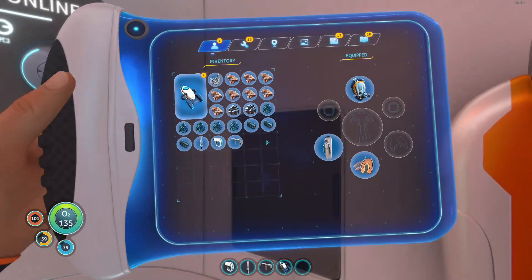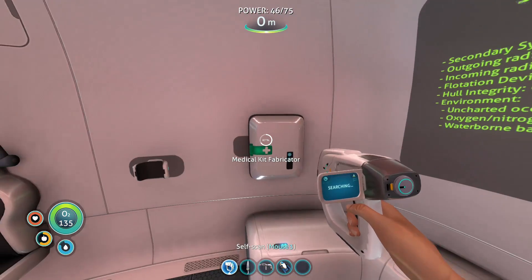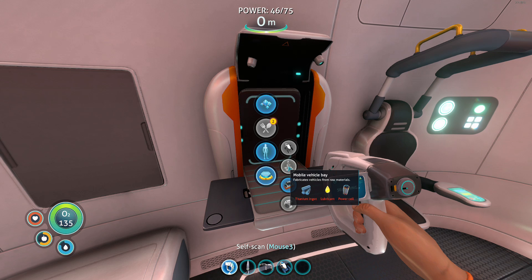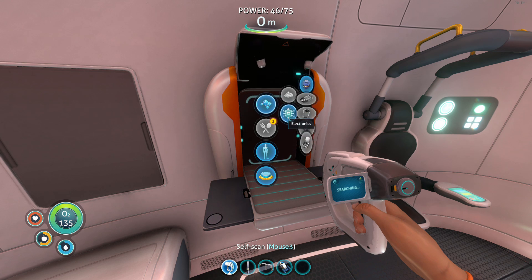The Sea Glide will increase your effective exploration range. For your safety, please pack supplies for long journeys and stay within five kilometers of the nearest lifepod or habitat. I think what I want to start going for is the mobile vehicle bay — to get a Sea Moth so I can go places. I mean, I can go places now, but that makes it easier.